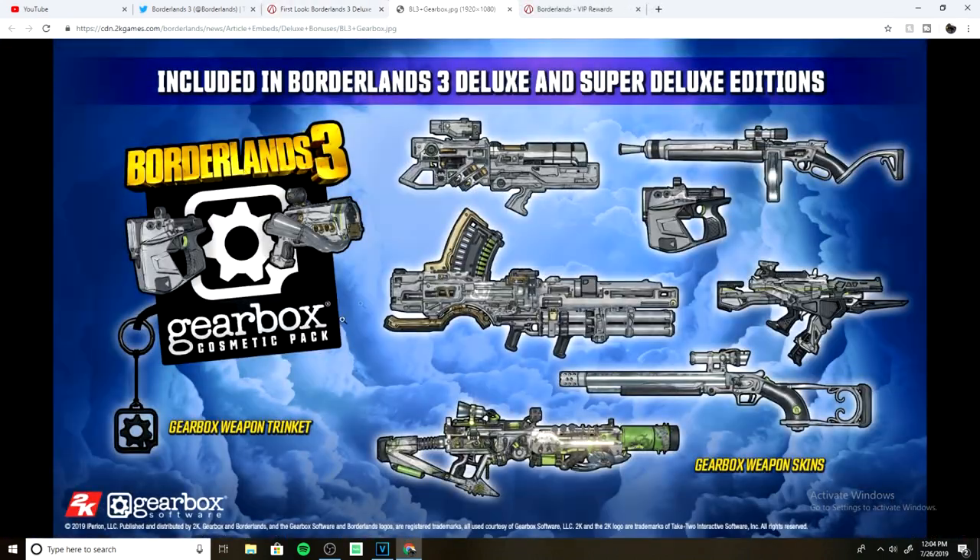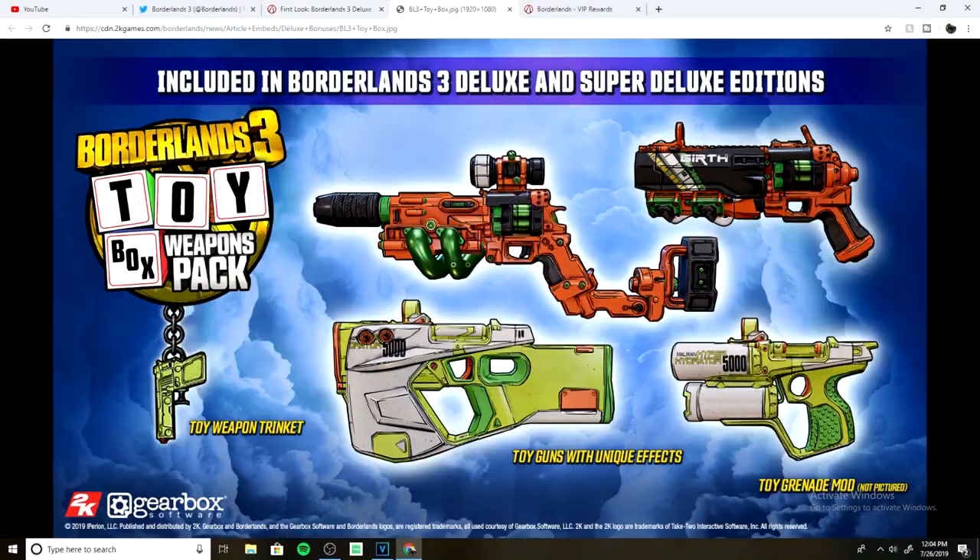The Gearbox cosmetic pack is nothing really special — it's just kind of a super sleek silver thing with a little bit of green and gold on the side, along with the Gearbox weapon trinket which we already saw.